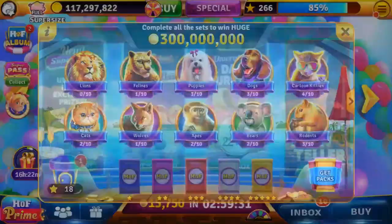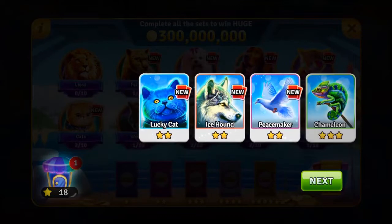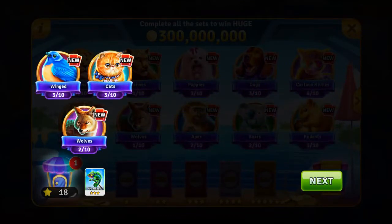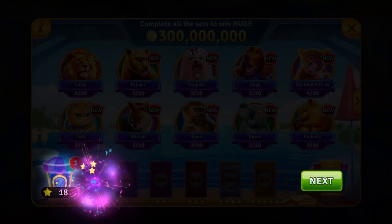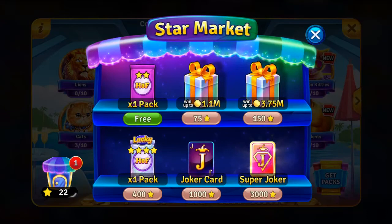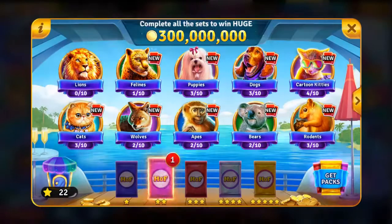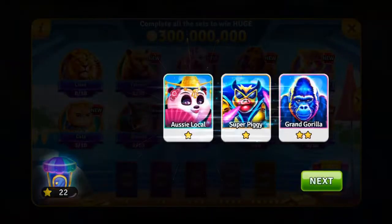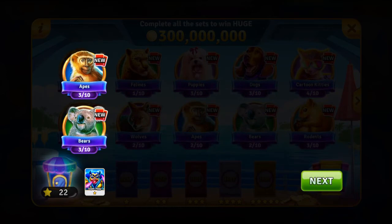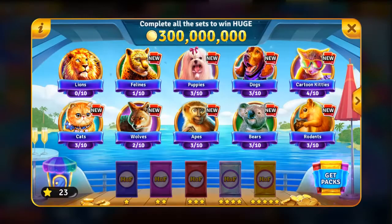Look at that album up there — we got a freebie here, we already had one but we got another freebie too. This is the one we had: three of ten, three of ten, two of ten. You've got to get all ten of them to win anything. Let's get that freebie — click where it says free. Now we're still at three of ten, still got a ways to go — let's exit out.